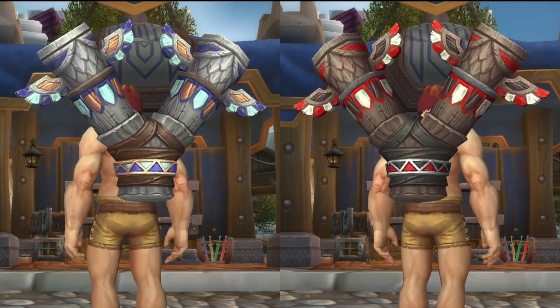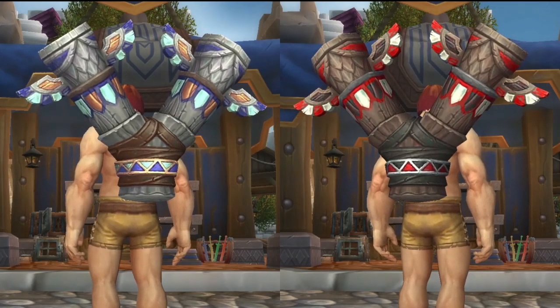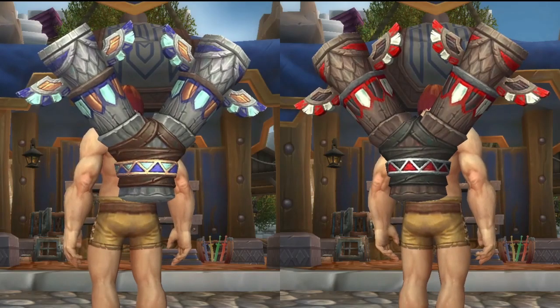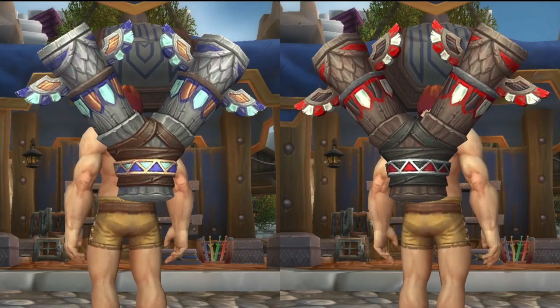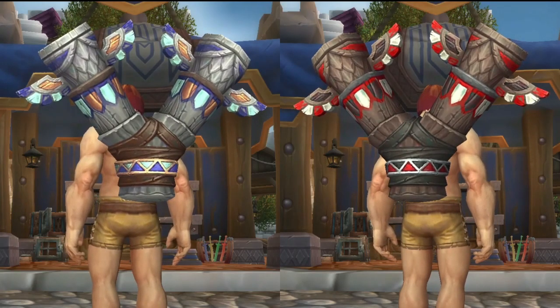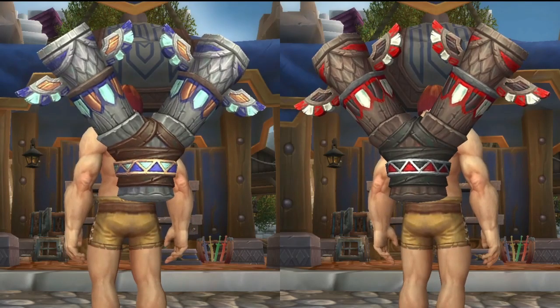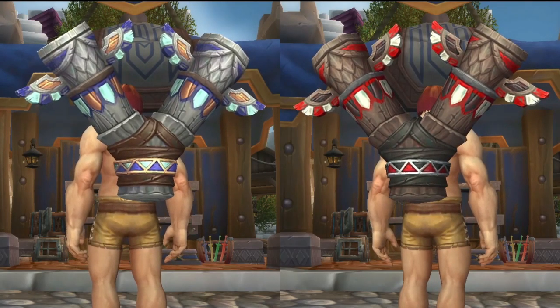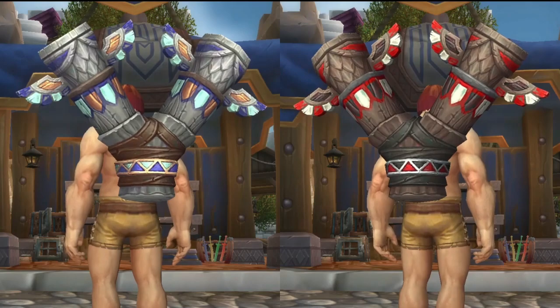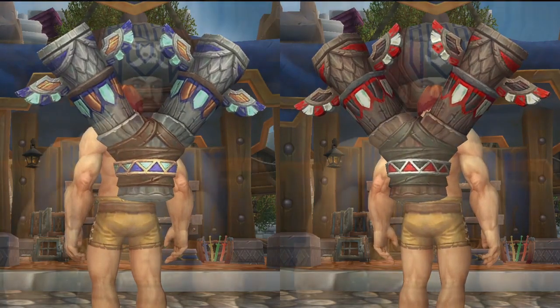Our next two items are both back pieces using the same graphic — the only difference is color variation. The first is the Ancestral Sky Chaser's Totem and the second is the Ancestral Stonehoof Totem. These are both recolors of the Ancestral Bloodhoof Totem that you could receive as a quest reward from the Legion expansion. The price isn't too bad at only 250 tenders, but keep in mind they're only usable on a Tauren and a Highmountain Tauren.